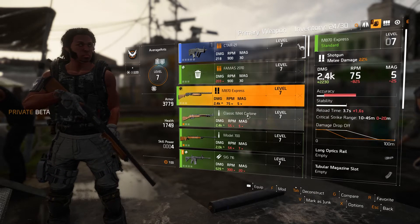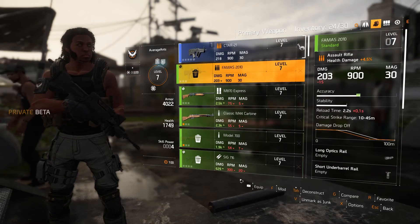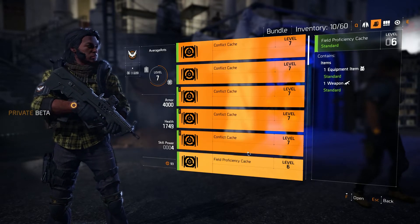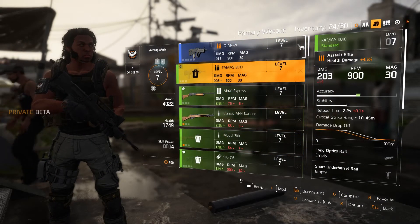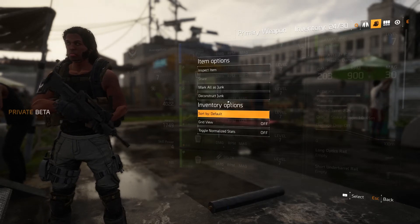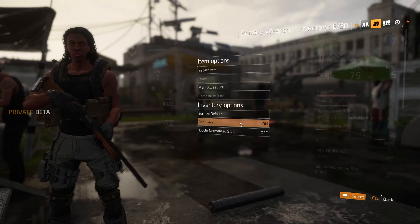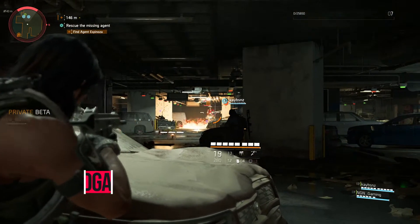Deconstructing for materials in Division 2 is still a thing, although it's now done with an extra step that caught a lot of people out in the private beta. Marking items as junk is the same as in Division 1, but when you're ready to deconstruct you need to go into a second menu to do that. As an added bonus, you can now select multiple items in the inventory by holding Control or Shift while selecting with the mouse. You can't mark all selected items as junk, but you can deconstruct multiple selected items directly, which cancels out the need to mark them as junk first. This was tested on PC — console players have reportedly found their own way around this too.